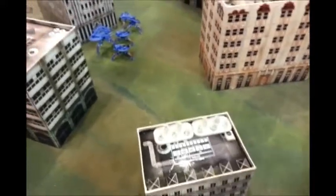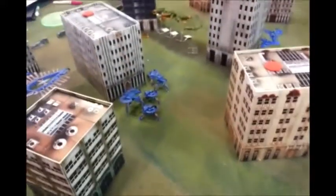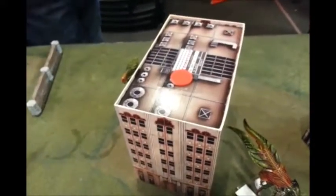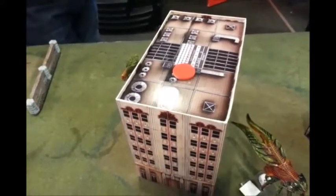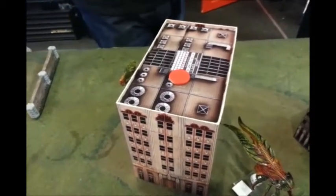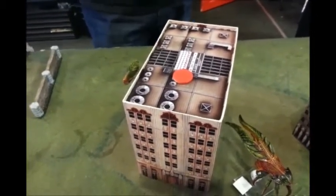My guys went to the wall and shot something but didn't hurt anything. My Tyrannus shot the Scourge building over here again and rolled seven damage. They managed to do nine wounds due to falling masonry and completely wiped out the squad that was in there — so the building's just empty now.